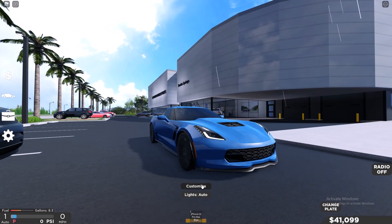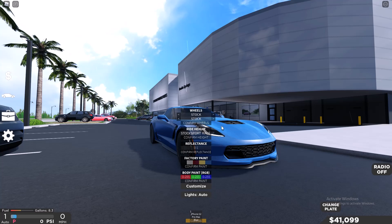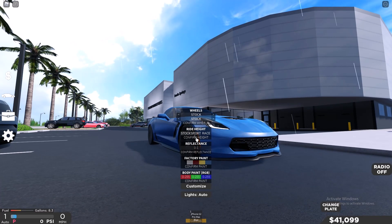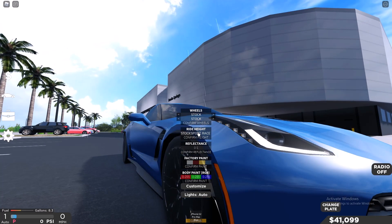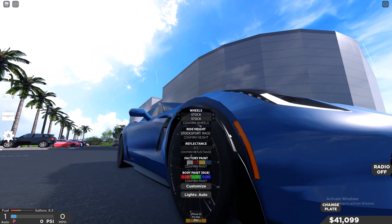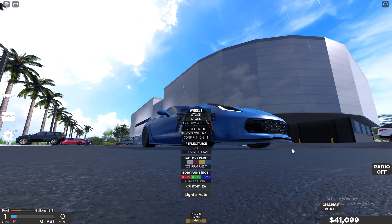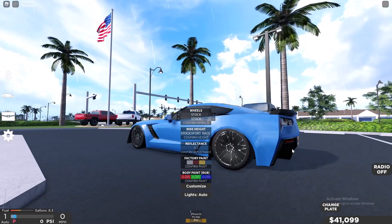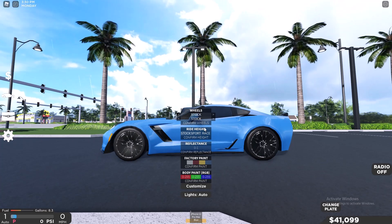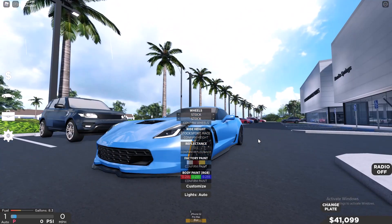If you go to Customize, right here it says Ride Height. There's Stock, which is normal. Sport is a little bit lower, as you guys can see. And then Race is the lowest. I personally like Race — it looks really nice. And then Race, lowered.